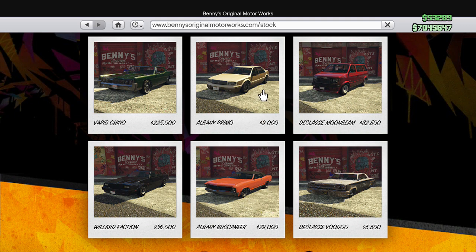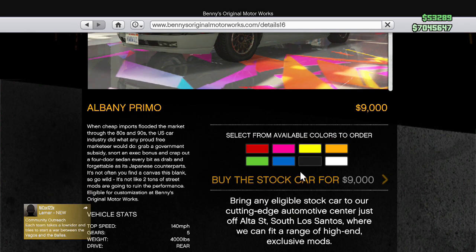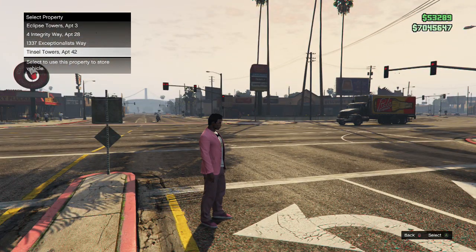I'm not going to buy any of these showroom cars — these are lowrider-ready quote-unquote. I'm going to go ahead and get this Albany Primo right here. This is going to be my guinea pig vehicle to test everything out. I don't really care about the paint color because I'm going to change it anyway, so I'll put that in my new garage.